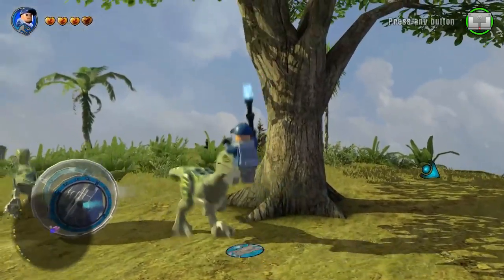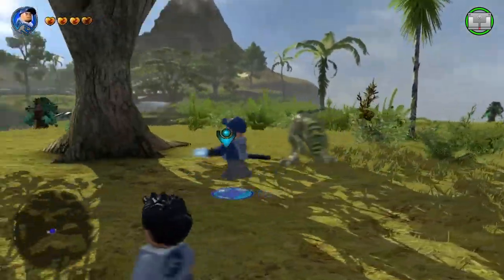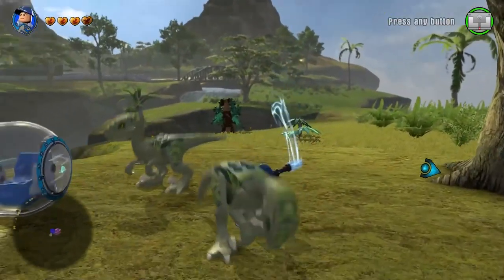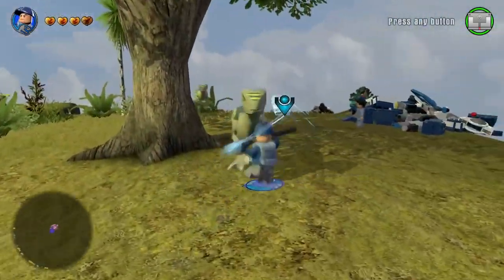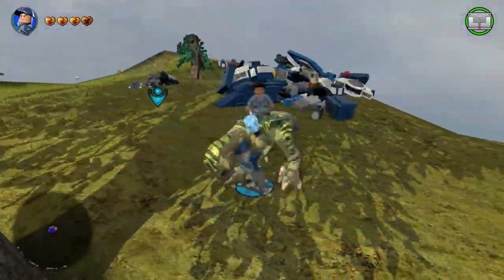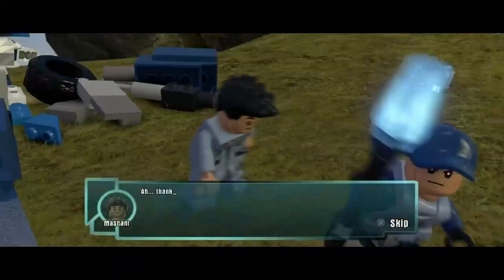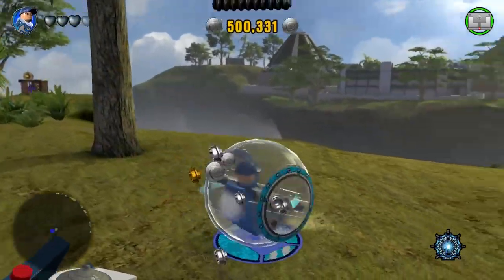I think the ACU guy can charge stuff as well. I just remembered — with the gyrosphere we can show another area which was unlocked, which we couldn't access before. After this we'll go and I'll show that — it's actually the T-Rex Kingdom I think it's called. Let's take care of these raptors. Okay, let's go — I want to go show that new location, it's pretty cool.